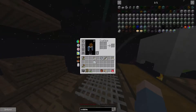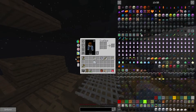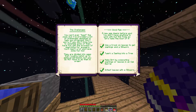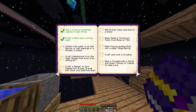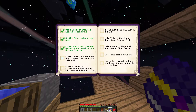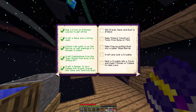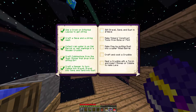Now we have cobble. I'm going to go through other things first. We've got cobble — because we haven't done that in a while. Make dirt by composting. Infest leaves with silkworm, use a crook to get string, craft a string mesh, collect rainwater in an oak barrel, or melt saplings in the crucible. Craft cobblestone from the small stone drop. Craft a hammer to turn cobble into gravel, gravel into sand, sand into dust. Done. So I need to sift gravel and sand.